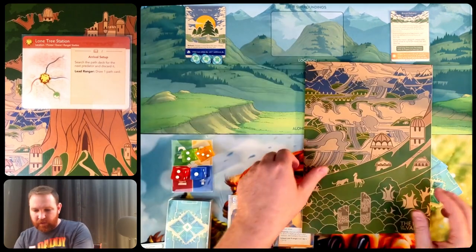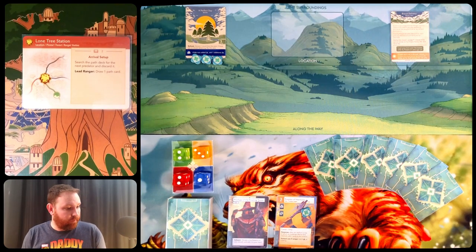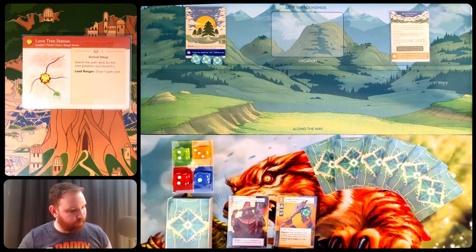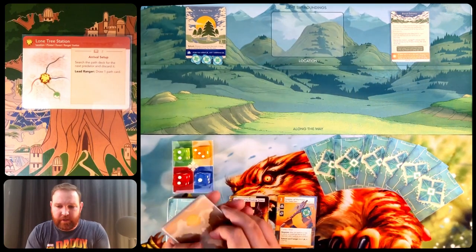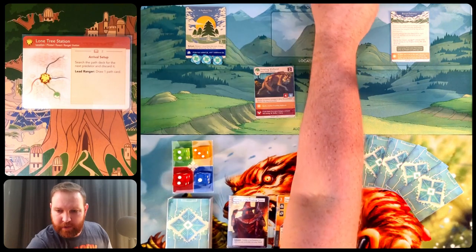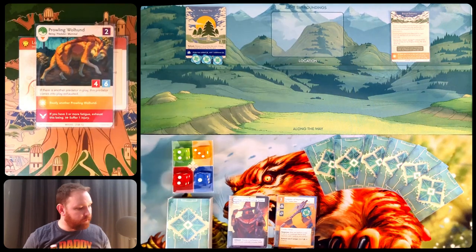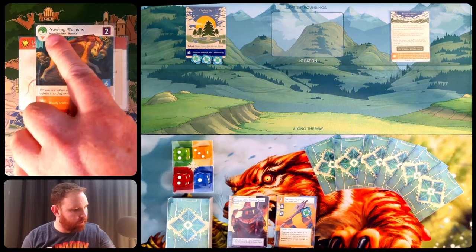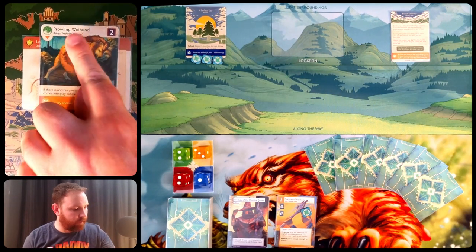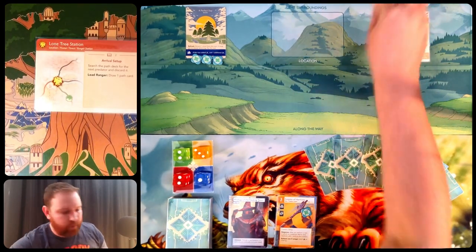Alright, so I can now play. I draw a path card and it's a Sitka Buck — that's going to be within reach of me because of the arrow pointing toward me. It's three or four zones: the farthest is the surroundings (with weather, location, and mission), then along the way, then within reach, and then my ranger zone. The Sitka Buck has a presence of one, so if I try to interact with something farther away, it'll be in my way and fatigue me for one.